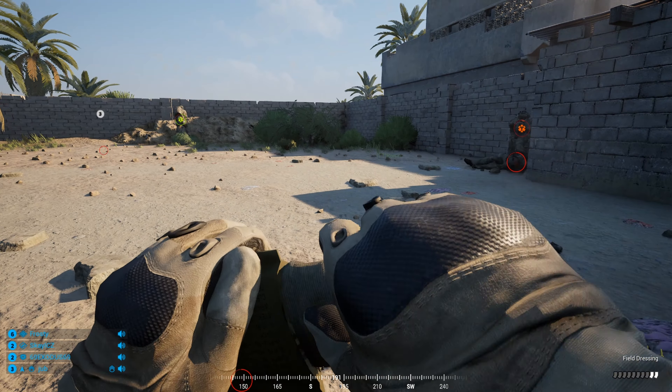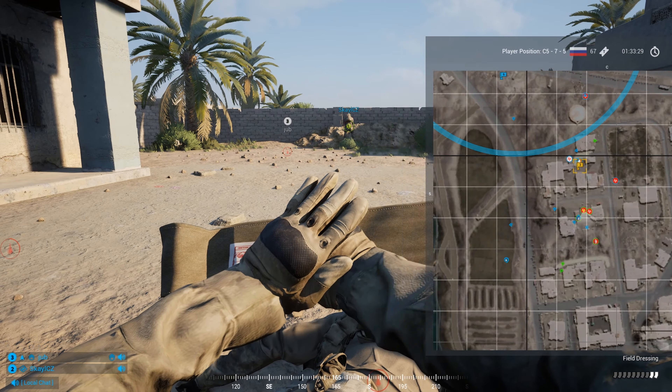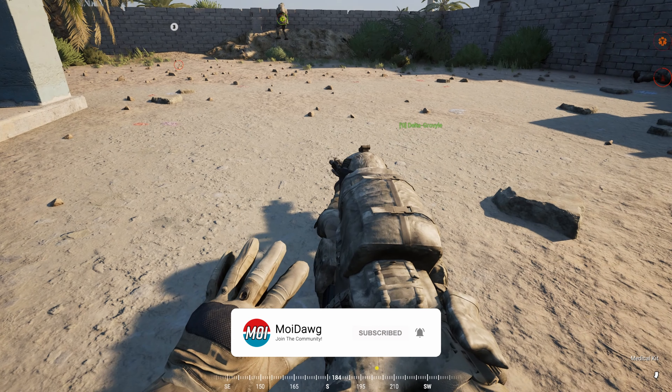Hey guys, Moidog here, and today I'm bringing you some modded squad gameplay from the Middle East Escalation mod. This mod introduces a lot of new weapons into the game, as well as a bunch of new factions, with the primary focus being special forces. In this round, we were the Russian Spetsnaz against the Insurgents on Fallujah, and instead of the usual AK-74s you'd get as Russians in normal squad, we got decked out AK-105s.